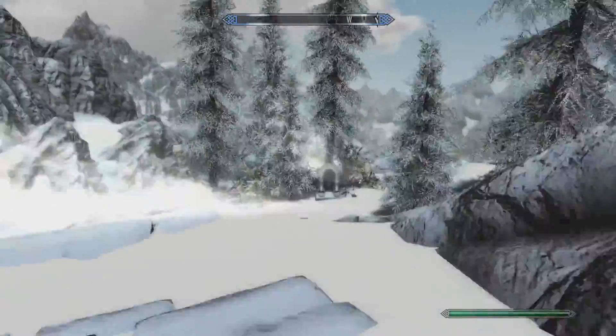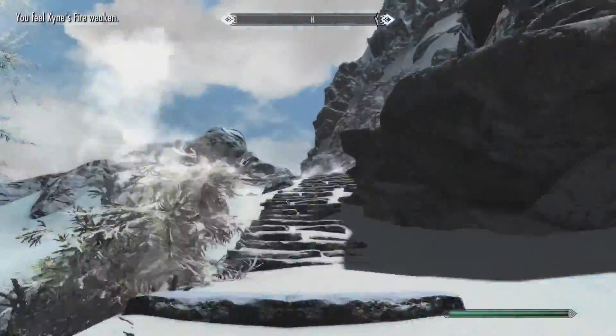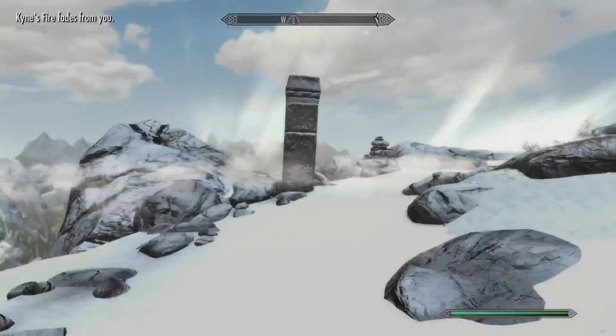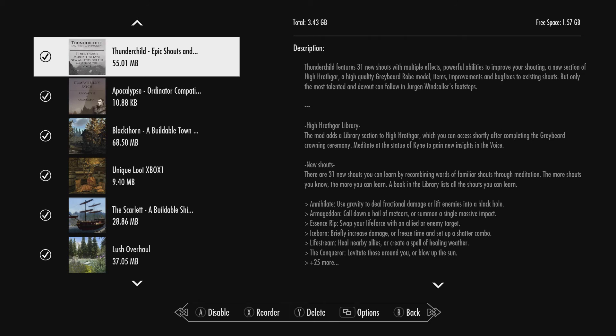You might have noticed my world map is slightly nicer than the vanilla one — that's because I'm using a mod called Vivid Map, which makes the world map more photo-realistic. I'm also using another mod called Beauty of FPS, which is meant to be a graphics overhaul and FPS improver. I'm not sure how I feel about that one yet — I haven't noticed too much difference and I think you have to start a new game to really see the benefits. Maybe I'll do a video on that in the future. Thanks for watching as always and I'll see you next time.